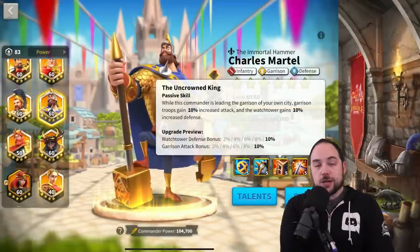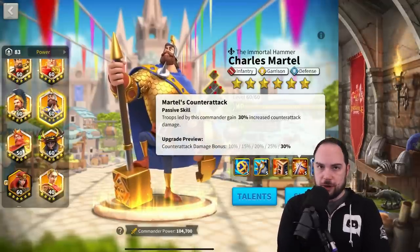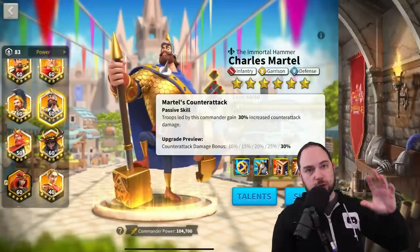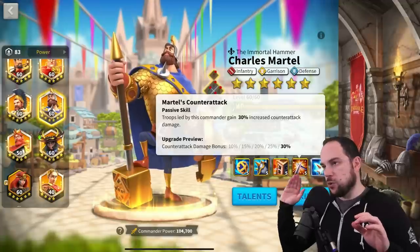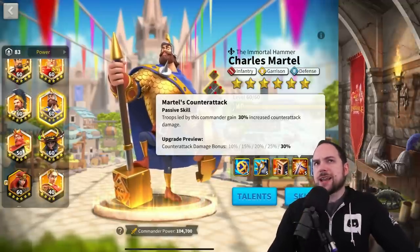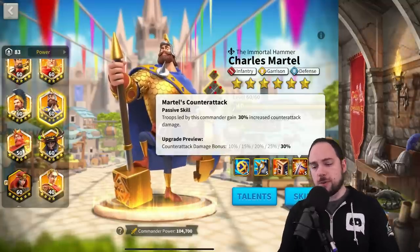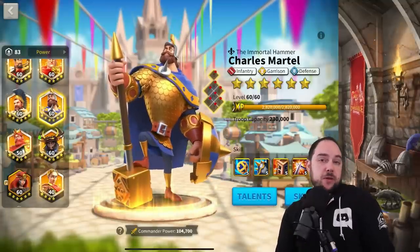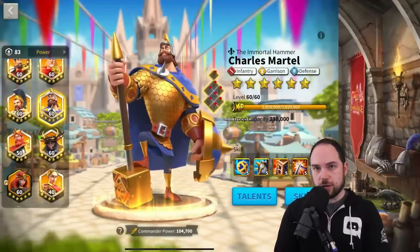The third skill is only for city defense, and the fourth skill gives you a little bit of counterattack. Often what people do with this commander is max the first two skills and then hope the remaining points land on the fourth skill, using him in the open field. Even at just 5-3-1-1 — five points in the first skill, three in the second, one in each of the last two — he would most likely be better than the majority of epics you're looking at, depending on the situation.